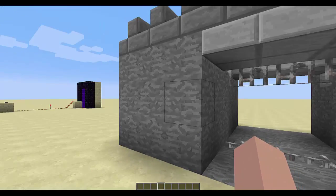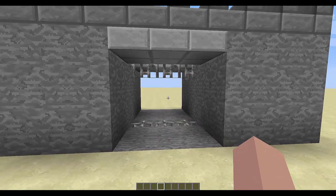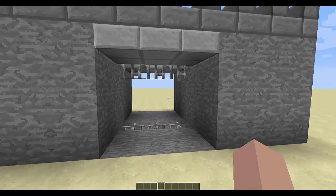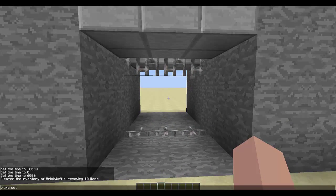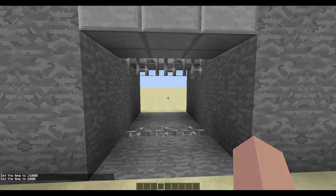What we have over here is a portcullis in a very crappy-looking wall, I know. This is not designed to be aesthetically pleasing, it's just to show you this concept. If we do time set 16,000 to make it nighttime, you see it closes up automatically for us, and if we do time set 6000 to make it daytime again, it opens back up.